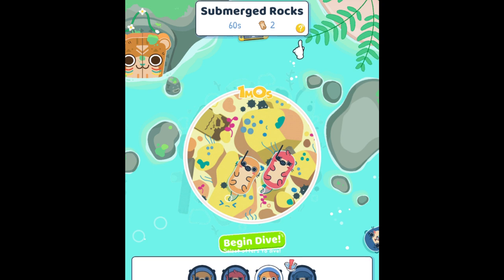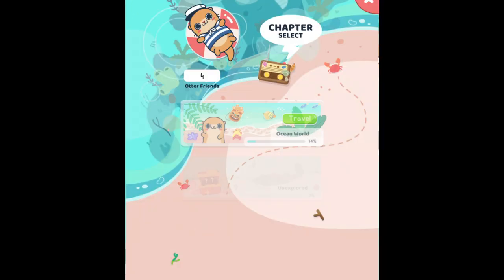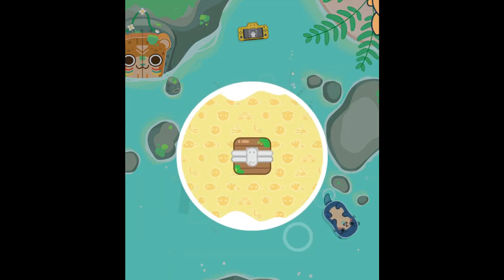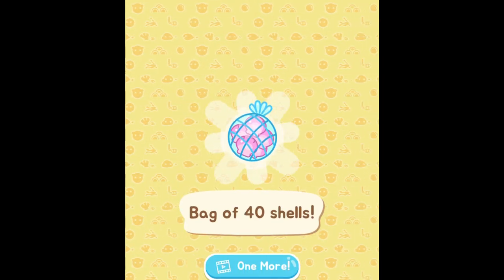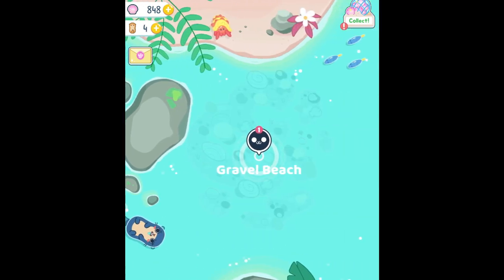So let's do another mission and send more otters, then fast forward. They are ready — let's see what they got. We got a backup for the shells. We'll need to collect those shells.